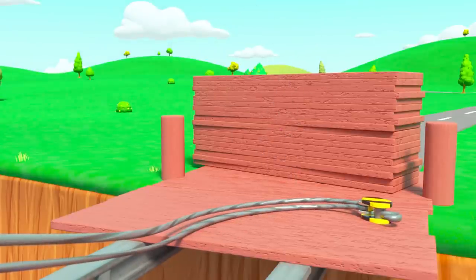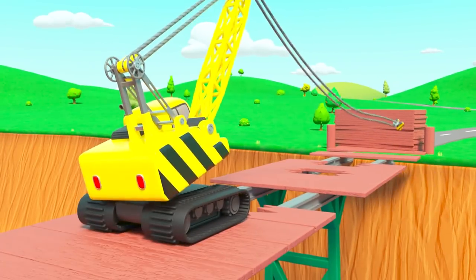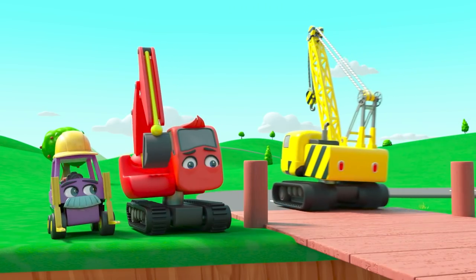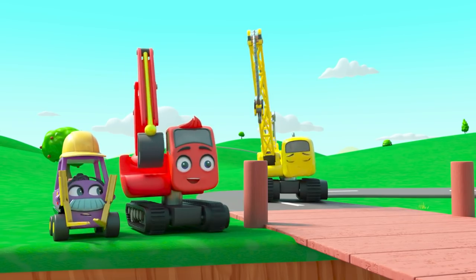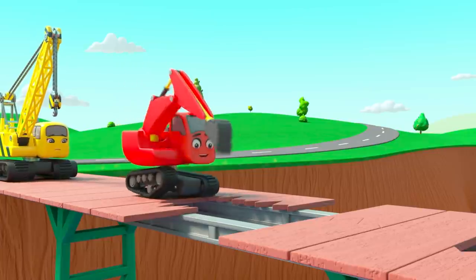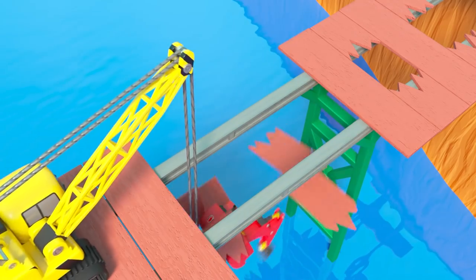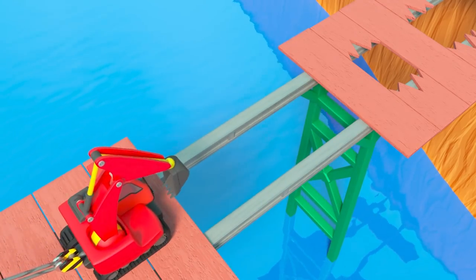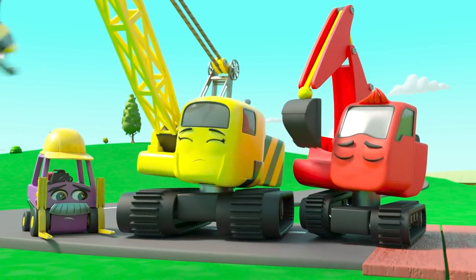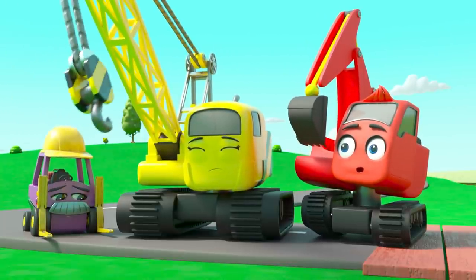Oh nearly — give it another go! Oh no — she's knocked it into the river! But at least Daisy tried. What are they going to do now? Diggly's got it — he's going to try and reach across. Watch out — the plank is collapsing! Phew! Great save Daisy. But how are they going to get across and get those planks? Wait a minute — I think Diggly has a plan! Watching Daisy's hook swing back and forth.